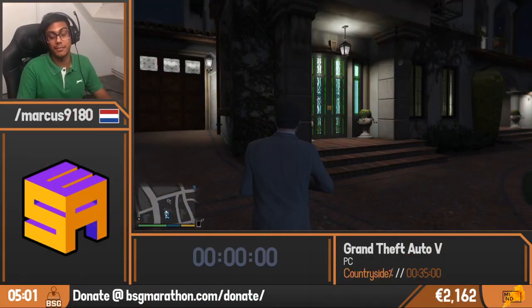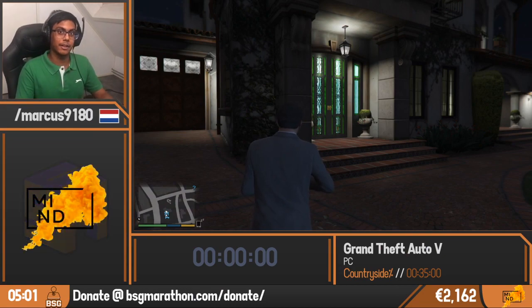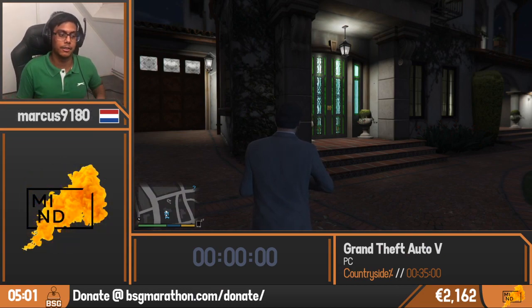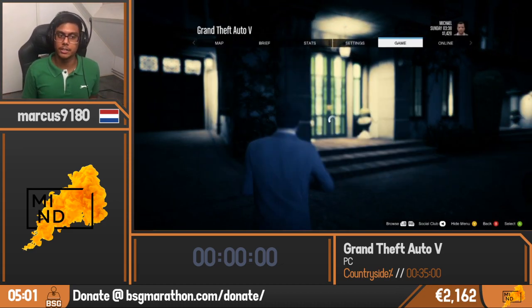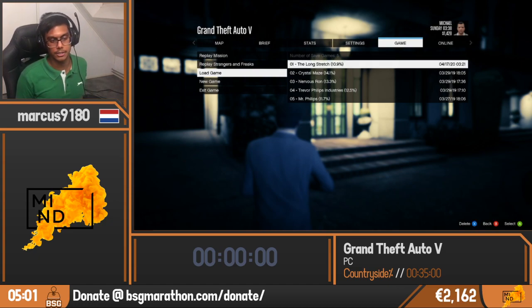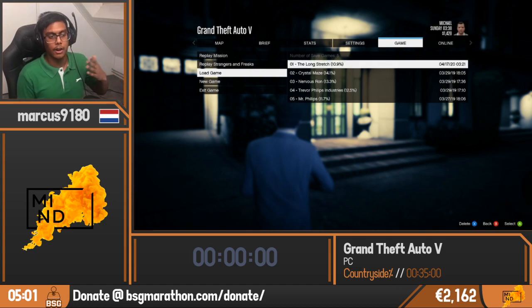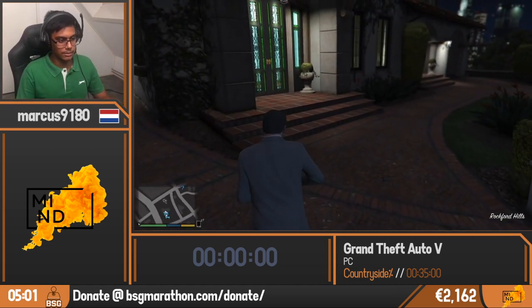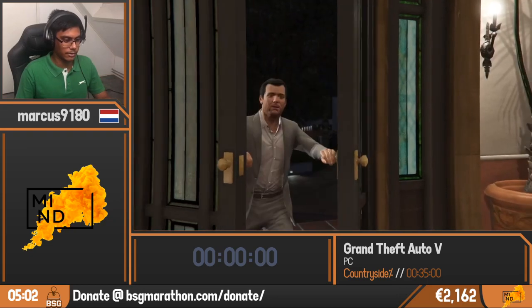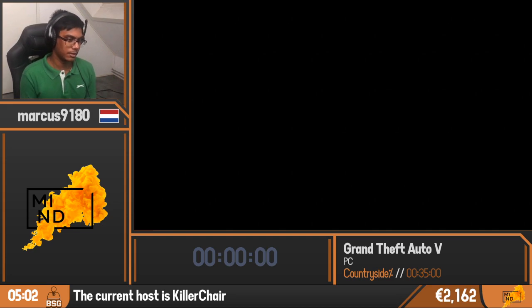GTA 5, and more specifically the countryside segment. It's the second segment out of eight, which in total is the full game. To start this segment we actually have to load a specific save file which has been made in order to level the playing field for everyone doing this segment. I've already loaded it since it takes quite a while in this game. Let's start by entering the cutscene, and once we see Trevor in the countryside, the timer should start.